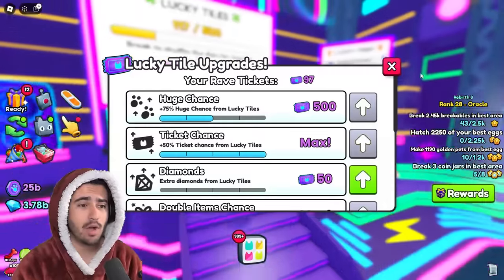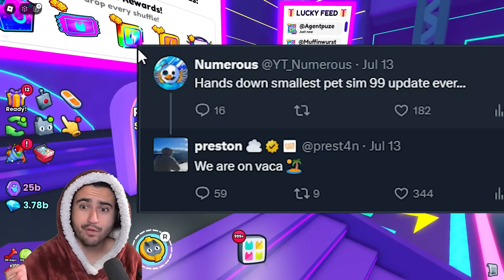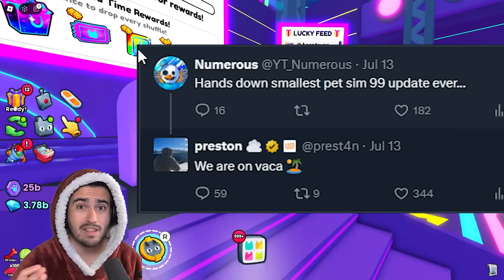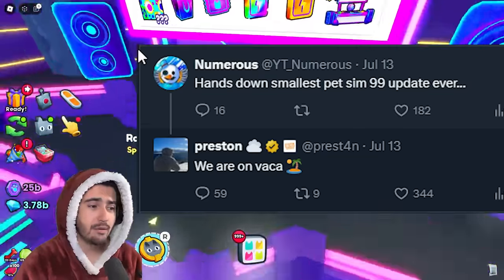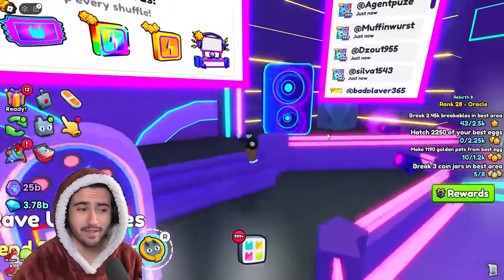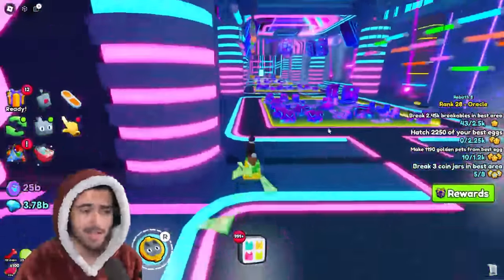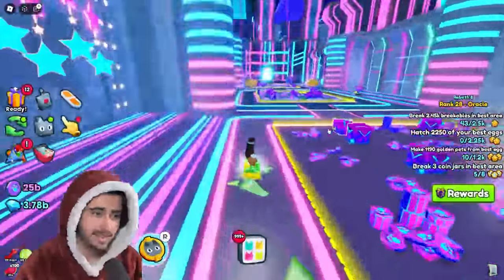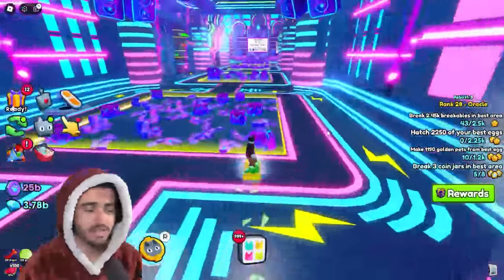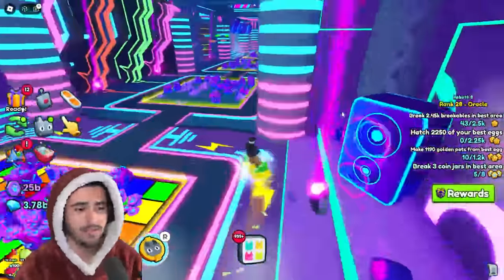We did get word from the developers about why this update might not have had as much content as previous ones. Another content creator by the name of Numerous tweeted out saying hands down the smallest Pet Sim 99 update ever. A lot of people in the community agreed, and Preston himself actually replied saying they are on vacation. I also assume this is why they pushed back that exclusive egg dropping another week — they already knew ahead of time that they wouldn't have enough content for this to be a good update.